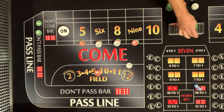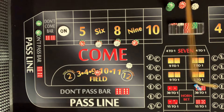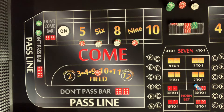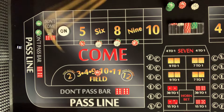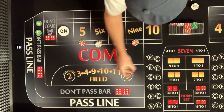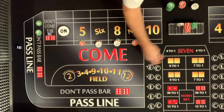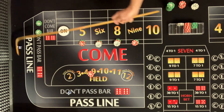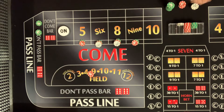Oh, we pocketed $30. Did we trade that for $50? Yeah, I think we did — that's a dollar. I didn't take down our field winnings — that's where we messed up. All right — there's a yo! Yo eleven, paying in the field! We're doing good here, liking this shooter!